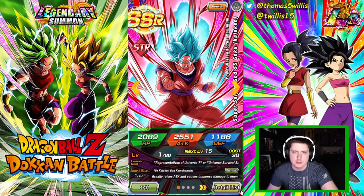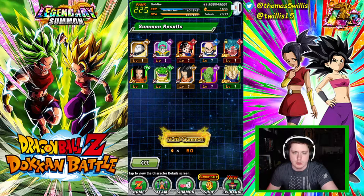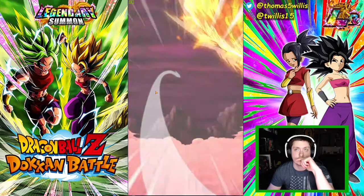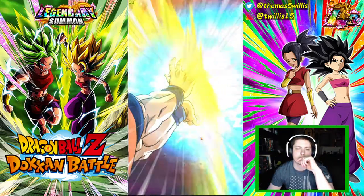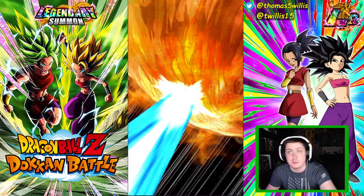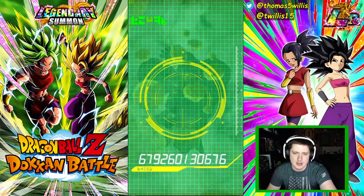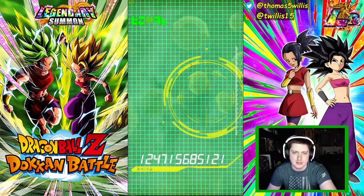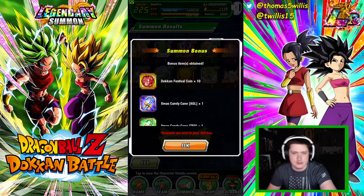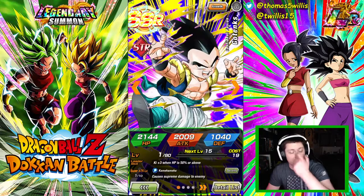They just released the super attacks for Majin Vegeta and the Super Saiyan 2 Angel Goku on JP and they look pretty fire - pretty excited about that. Let's do about three more so we can get another unit for the categories. We're going to stay positive and hope for those featured units. Three SSRs that could be more featured units. Super Saiyan 3 Vegeta right off the bat - not a good sign. Android 16 is a very good unfeatured unit to pull on any banner, although we don't really need him.